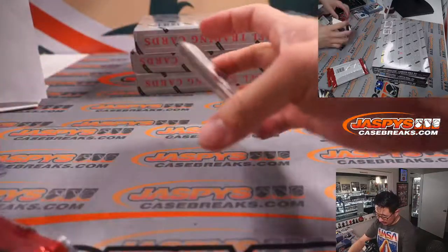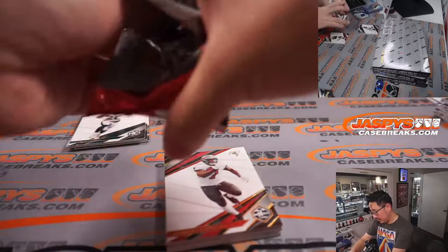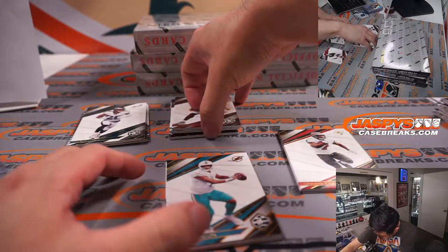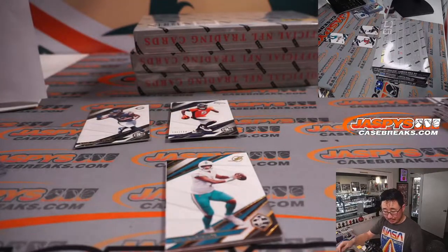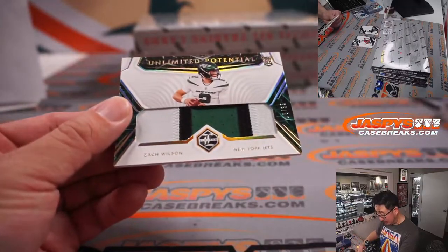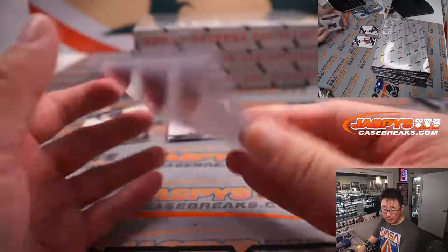Next box. Got a redemption on the bottom there. That's the relic, so this should be the patch auto. Oh, yes. Zach Wilson does well this year too. Dusty has the Jets. It's a rookie card. The relic behind Tua is Unlimited Potential Zach Wilson, 18 out of 35. Dusty and the Jets — one of his last pot mojo teams.